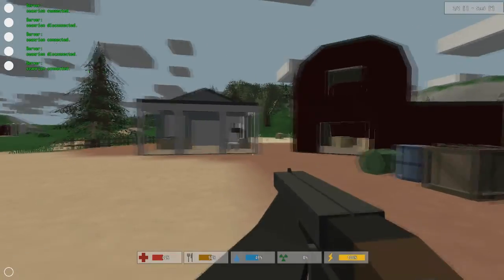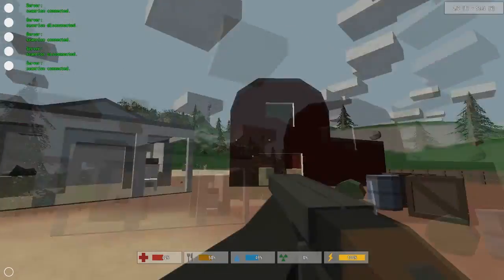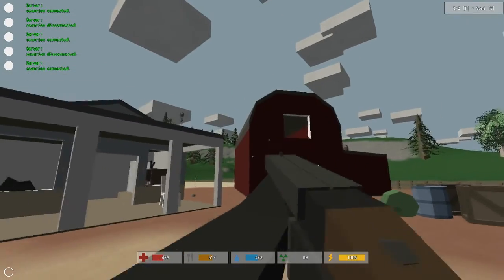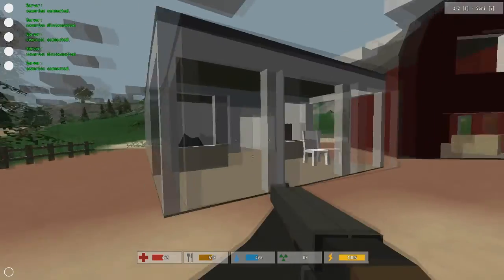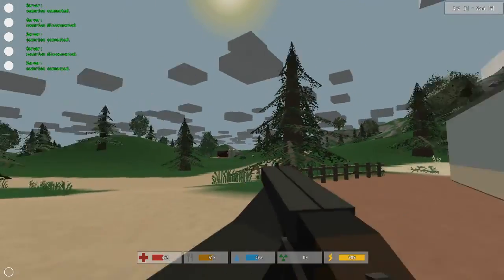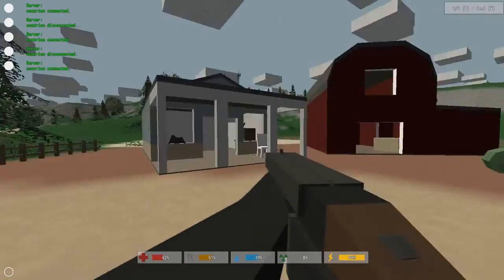Hey, what is going on guys, Legacy Plays here. Welcome to another Unturned tutorial. Today I'm going to be teaching you guys where to locate the chainsaw. The chainsaw is mainly located in the farms — here's one farm and here's the other farm over there. So if you're looking for a chainsaw, they're in the farms.